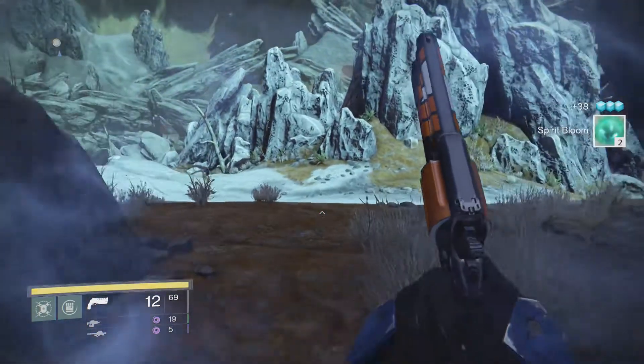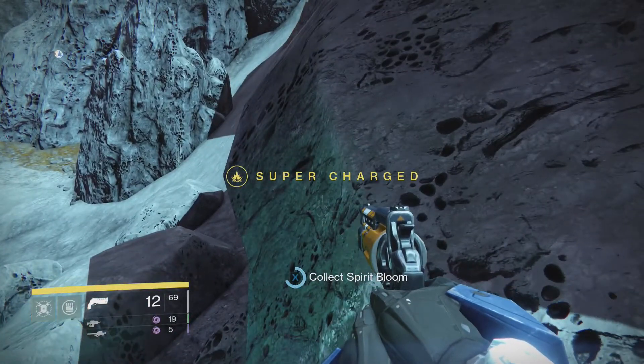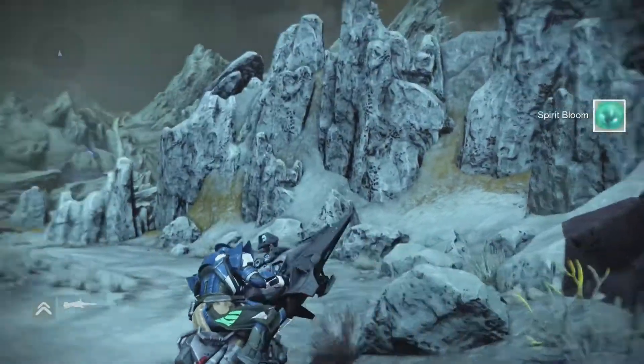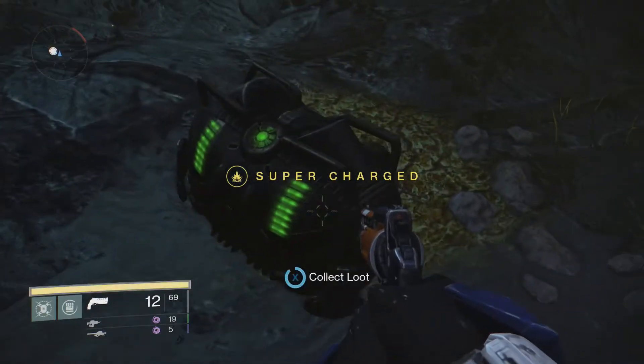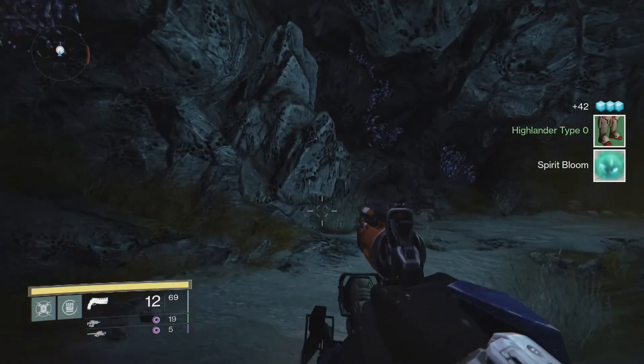Some of the enemies in this area have a pretty high respawn rate. If you use the double jump trick in some of the areas you can actually get pretty quick respawns and you can almost turn some of these areas into loot cave Venus point zeros pretty easily.